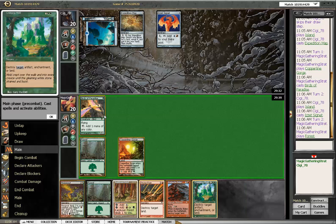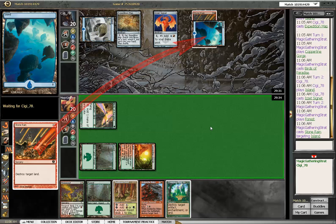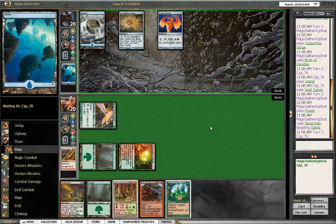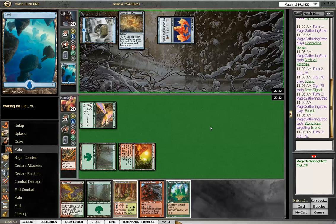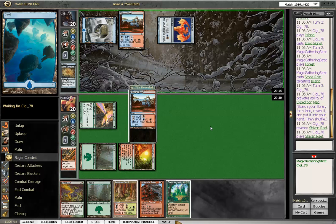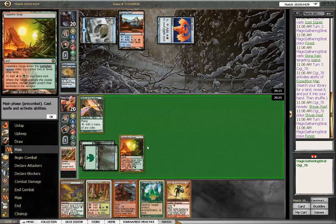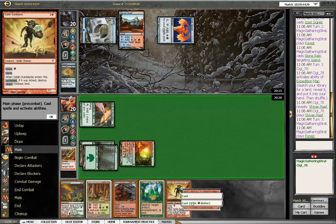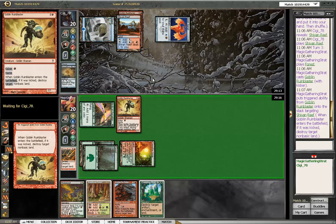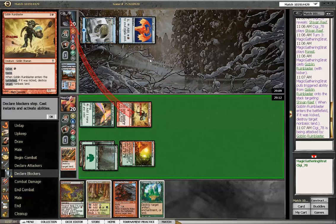I will Stone Rain an island here. Possibly Creeping Mould or Cygnet next turn. I will kill the target — this Shivan Reef. Looks like a pretty fat thing to destroy, and I know just the guy to do that. And possibly we might get a quit here, because this is a field day for Red-Green Land Destruction.